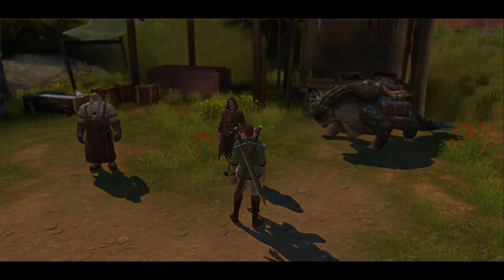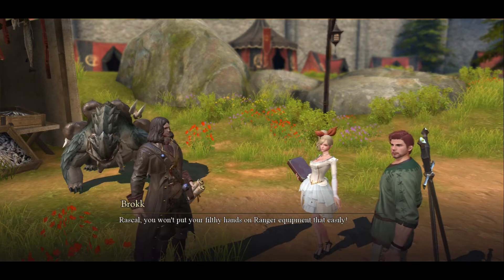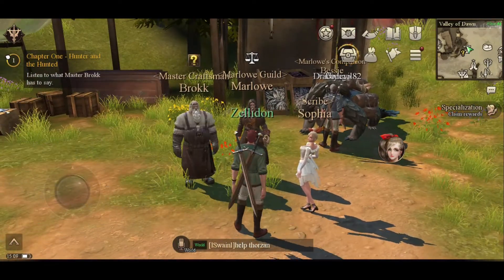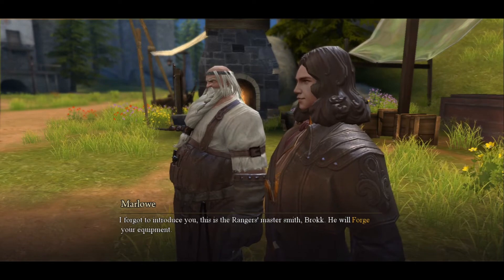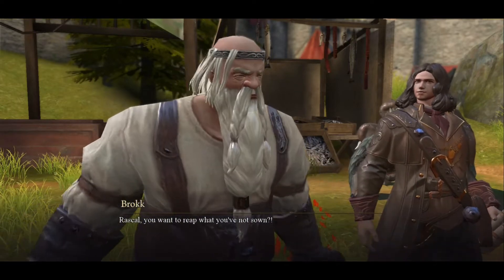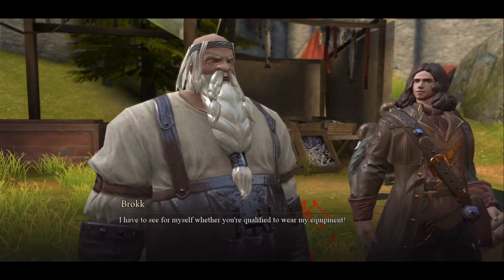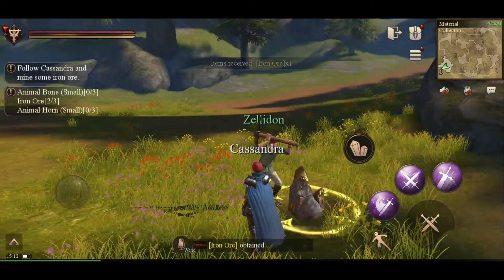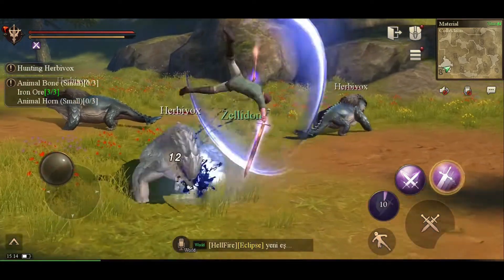After choosing weapons, we go into some story quests. There is voice acting in the game for a lot of the quest lines — it's subpar but better than some voice acting I've heard in other games. It's good to have some rather than none at all. Then we start gathering stuff and they walk you through the tutorial on how to get materials required to craft equipment.